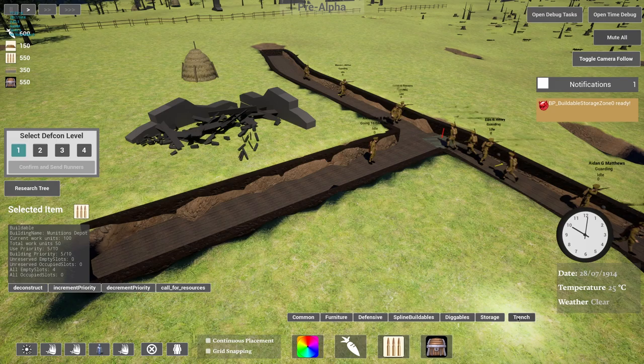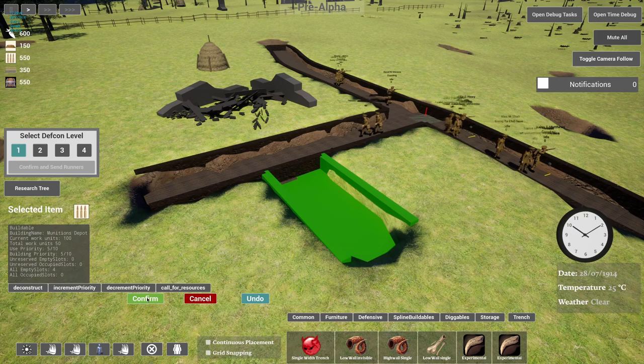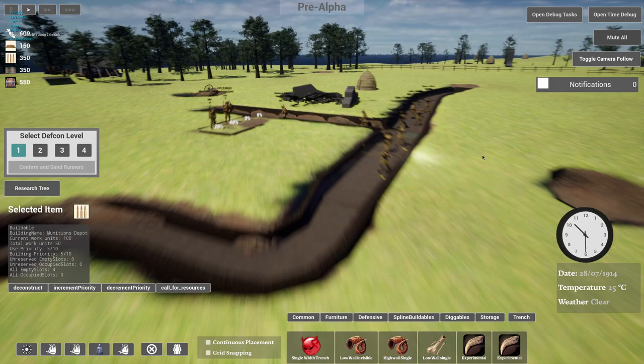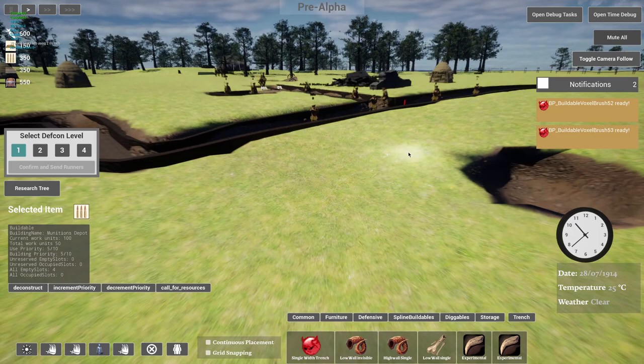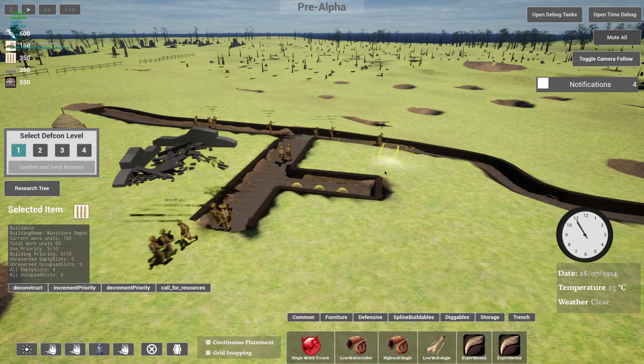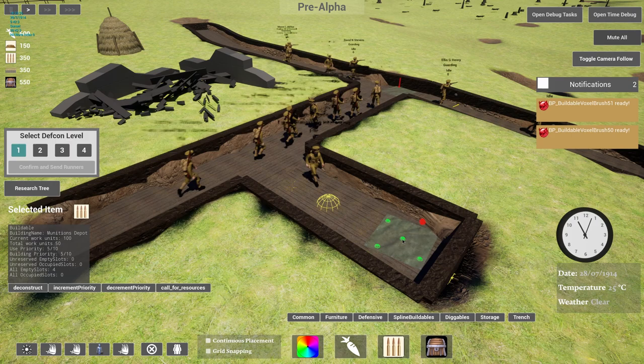Let's also quickly make a little storage zone over here so we can have both construction materials and food closer by. Now in World War One, the majority of battles took place in Western Europe — France and Belgium — which didn't have much elevation. So just a little slope like this is actually very, very pricey military real estate. This mine crater over here is also quite valuable, so it would be a nice objective for the player to try and take it to deny the enemy any advantage.